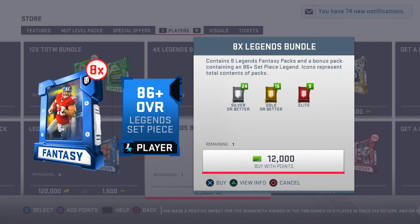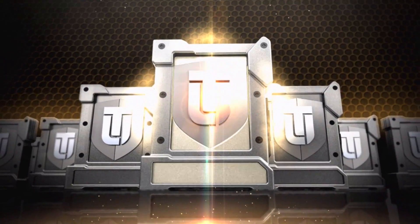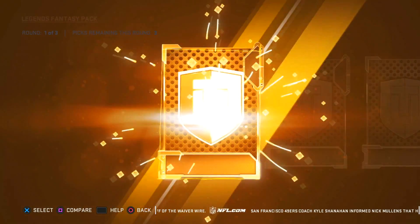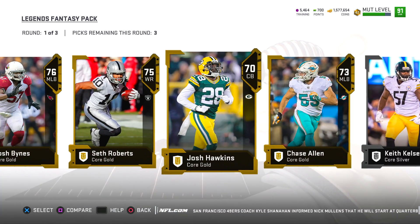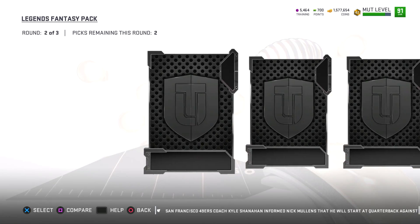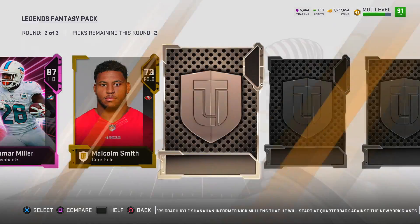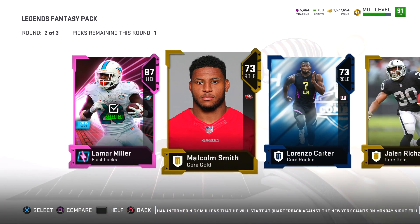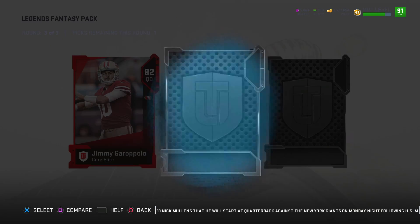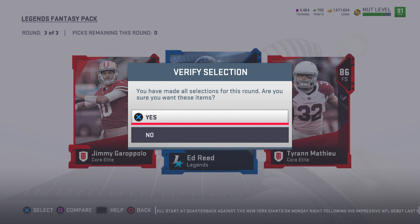Today, to start things off, I decided to open up some legendary fantasy packs — 16 of them in total. My pack luck has been straight booty juice lately, so hopefully today things can turn around. Look at this — we get a Flashback Lamar Miller, back when he used to play for the Miami Dolphins. I don't know if that goes for a lot, but I'll take it.